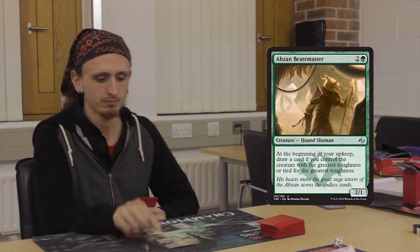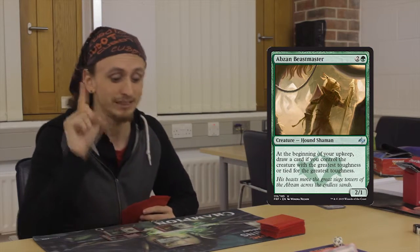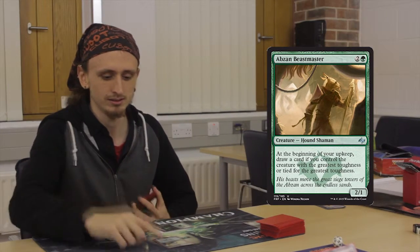I'm going to untap my two lands. And I'm going to draw a card for my turn. I haven't played a land yet this turn either, so I'm going to play another forest. And then I'm going to tap my forest, my swamp, and my other forest, and I'm going to play Abzan Beastmaster — beg your pardon. He's two and one green, so he costs the green and two colourless. He's a 2/1 creature. And I won't attack this turn because of summoning sickness, so I'll pass the turn to you.